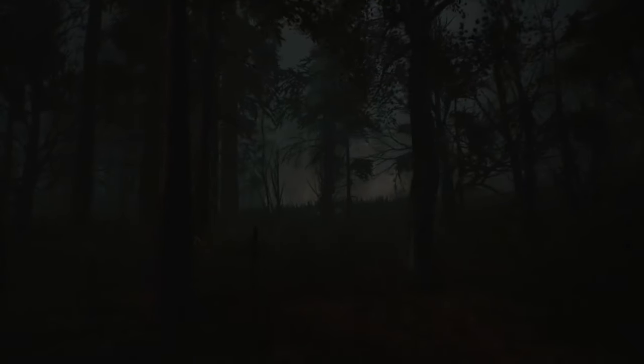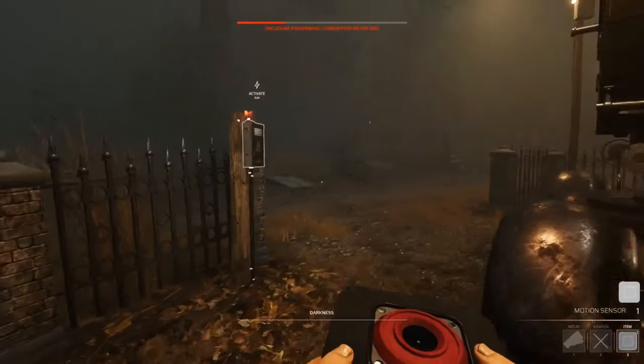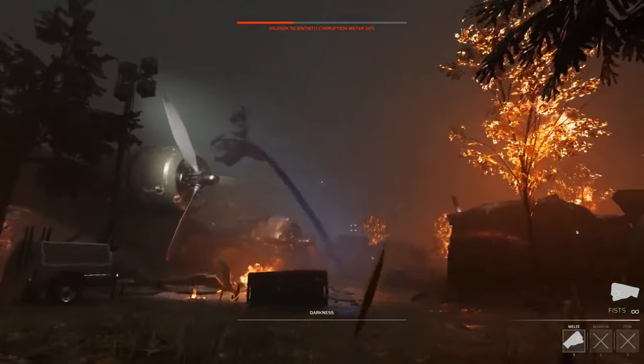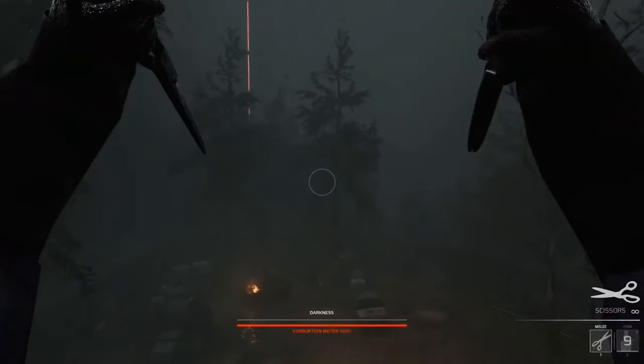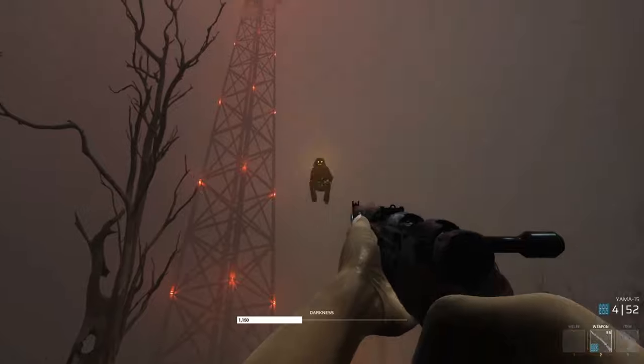Killers can actually be killed — if your corruption time gets too low, you will be killed and someone else will take over. Also, as survivors are taken out, the hunter gets more abilities and becomes more powerful. It gets down to a one-on-one showdown where you get a gun and you're up against the hunter. If you shoot him, he's dead; if he kills you, you're dead. It really comes down to that last-man-standing moment.